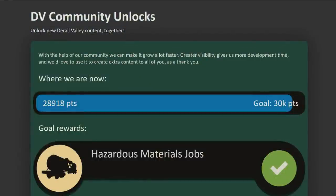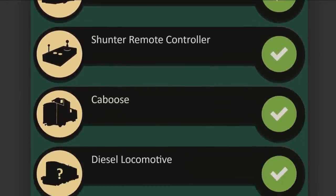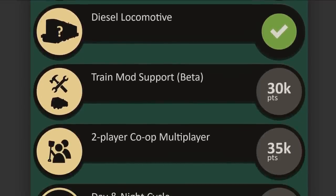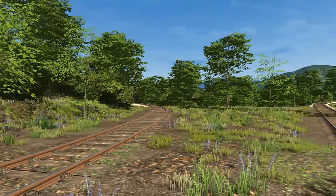As for the community unlock goal progress, as of writing, the community is on the cusp of breaking 29,000 points. Keep it up! That's all for this weekly update. Drive safe, and we'll see you in the valley.